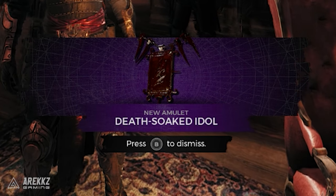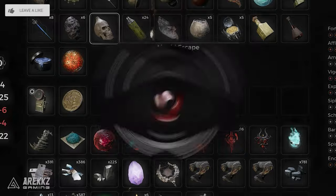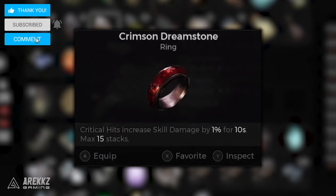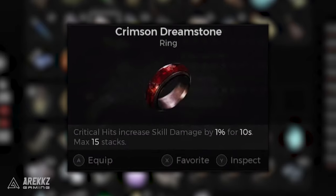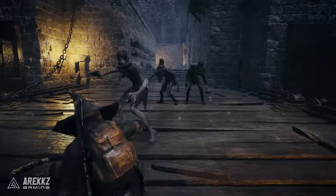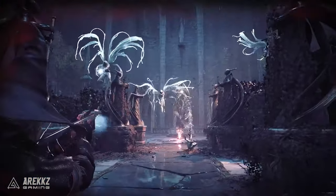If you don't want to get this, there's an alternate reward for using Liquid Death inside the event to instead get the Crimson Dreamstone. But I think you can only choose to do one of these two things when the event pops up, so pick your poison. I do think this Death Soaked Idol is a perfect item if you're playing or leveling the Ritualist, as it synergizes very well with negative status effects.